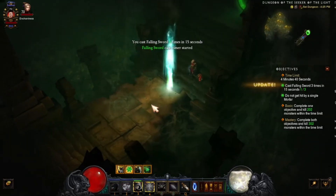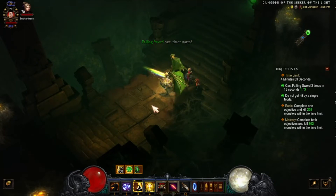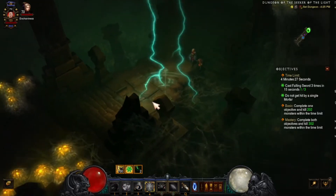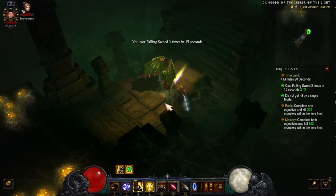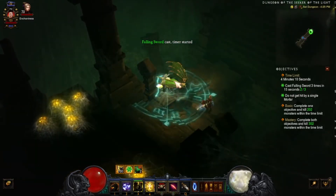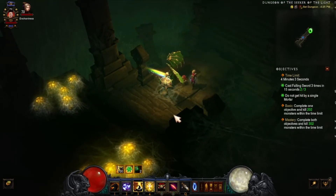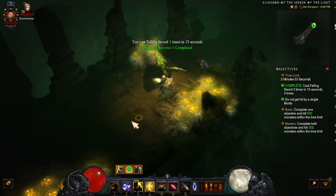That's why it's important to have the cube perk to cast Falling Sword immediately after the first cast. We got one done — need three total. Got two done. You've got four minutes still to finish. You need the horse to get around. Almost done — one more and we should have the first objective completed. There it is — that's done! Now let's go kill all the monsters for Mastery.